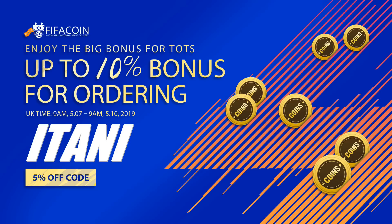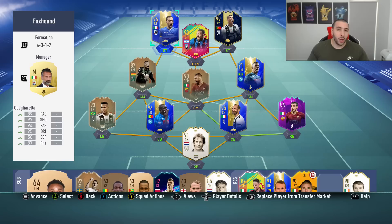If you guys are looking for a cheap and reliable place to get your FIFA Ultimate Team coins, check the link in the description and use the code ETANI to get 5% off.